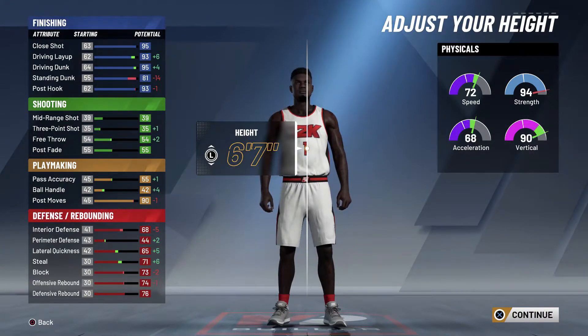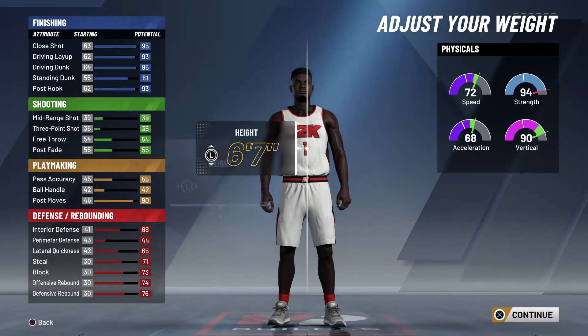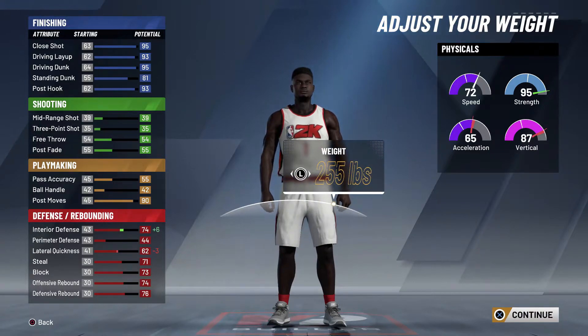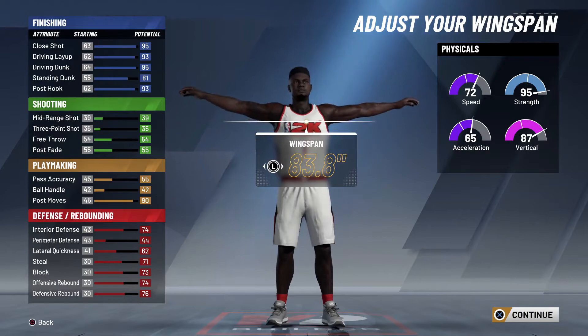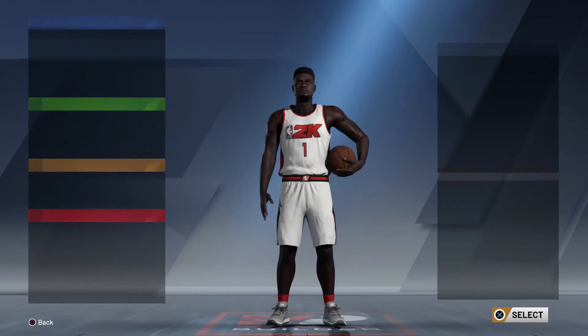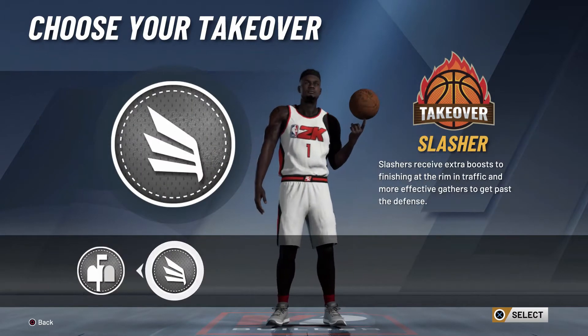Standing dunk is 81, which is pretty solid. You're not always going to post-rise people standing right under the basket — sometimes you will, sometimes you won't, depending on the animations you get. Put him up all the way to 255 pounds, which is the max for a power forward build. His real weight is like 285. Wingspan at 85.7.